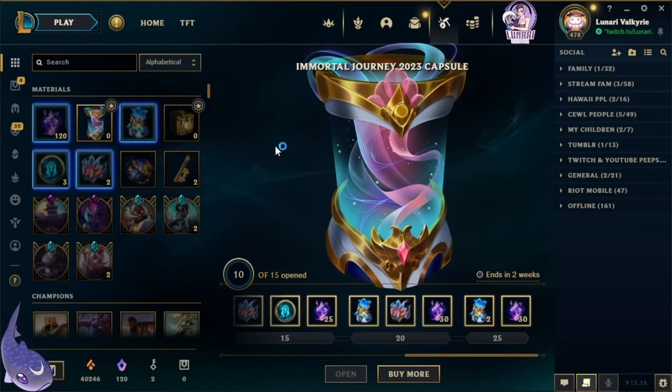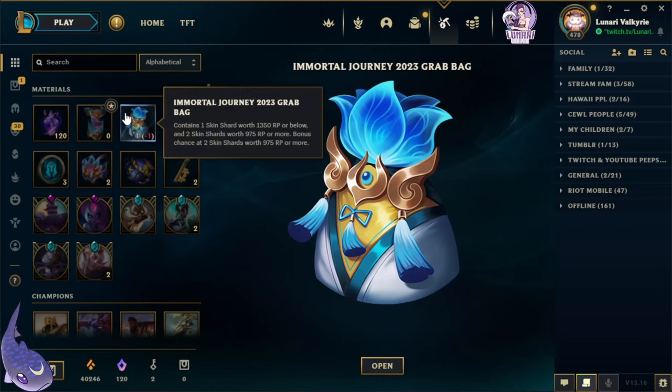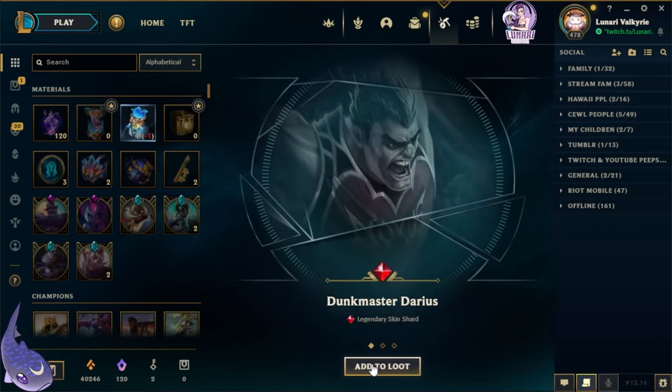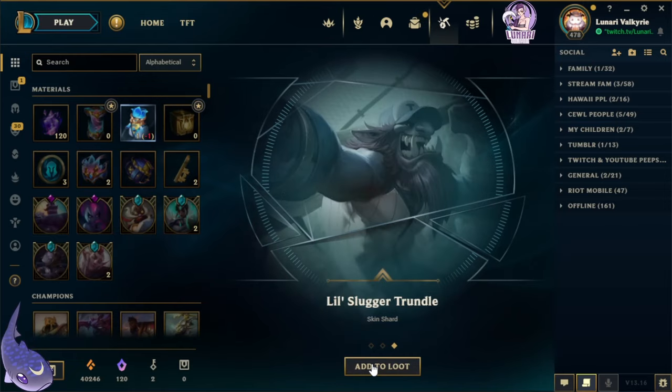The rewards go up to 25, so let me know in the comments if I should buy and open more of these capsules to get the remainder. Let's open this grab bag, which contains one skin shard worth 1350 RP or below and two skin shards worth 975 RP or more. We only got the three: Dunkmaster Darius, Pool Party Braum, and Lil' Slugger Trundle.